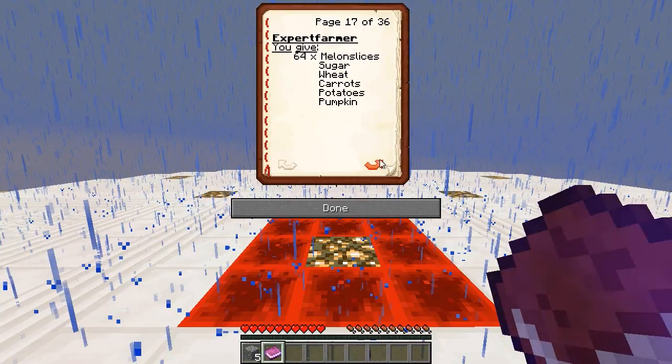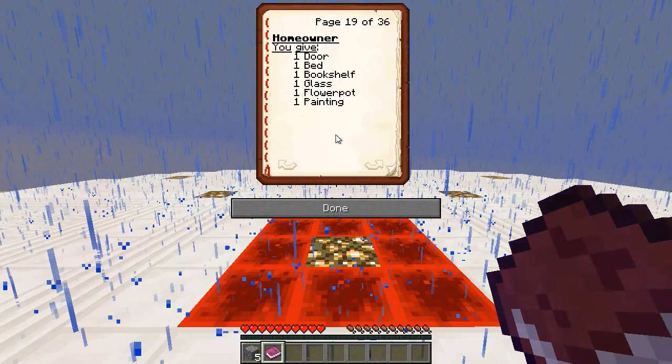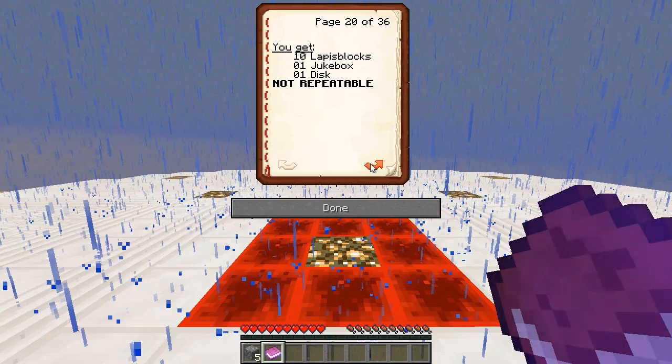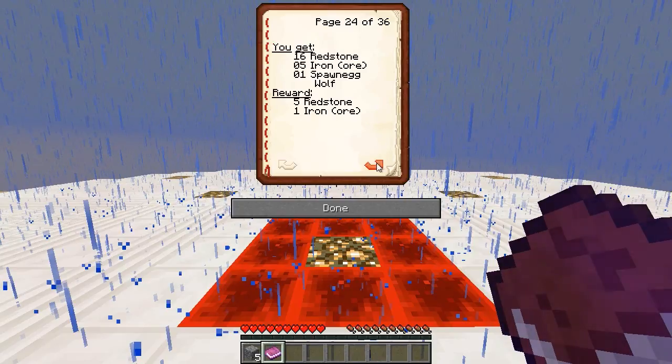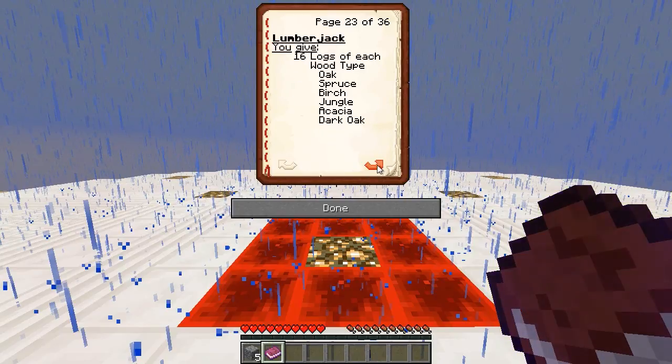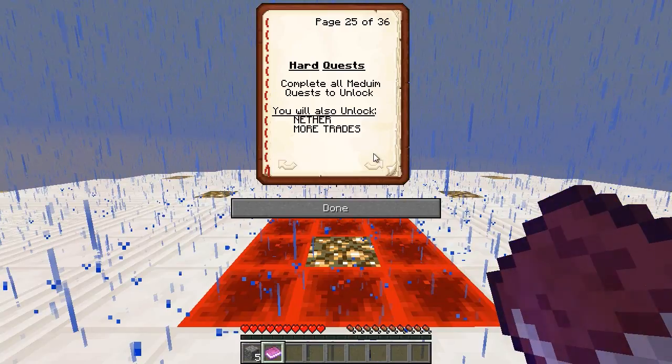The Homeowner quest: if I give a door, a bed, a bookshelf, a glass, a flower pot and a painting I'll get ten lapis blocks, a jukebox and a disc. Logs of each kind — whoa, even dark oak and acacia — and you get redstone, iron ore and a spawn egg for a wolf. That's going to be cool, but I don't think I'll want the wolf to follow me anywhere — it's just going to have to be a little pet.